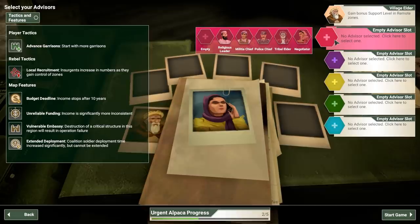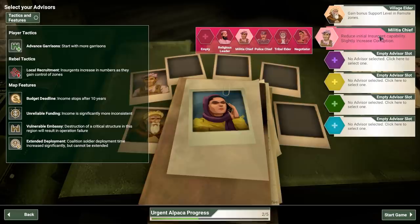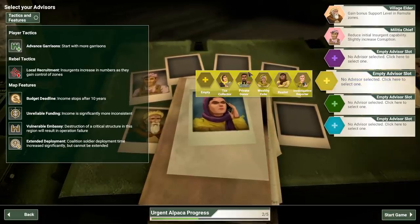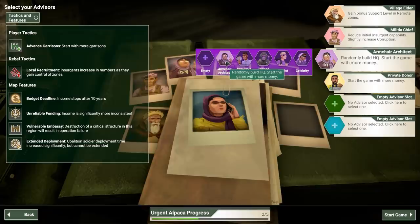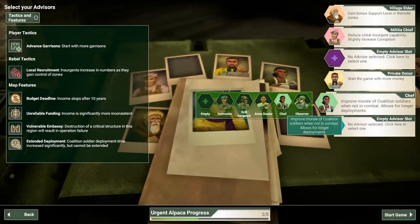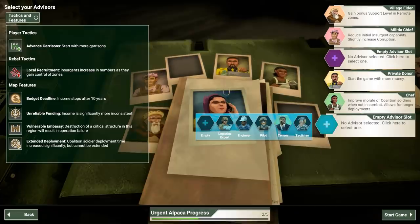Let's go for the Village Elder to build up support in some remote areas. Let's go for the Militia Chief, probably reducing their initial insurgent capability. I'm going to save these slots if possible because only three out of the five purple are useful and I want to save those for the last three maps. For this advisor, let's start with a Private Donor so we start with more money. I'm going to go for the Chef so we have longer deployments since I know I cannot extend — might as well double up on the deployment time and keep the Coalition Soldiers going as much as possible.